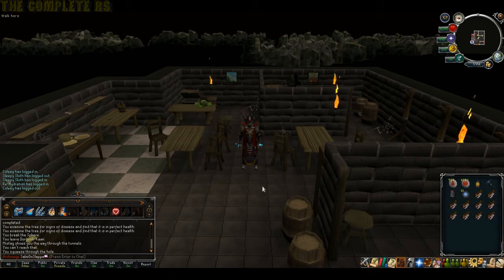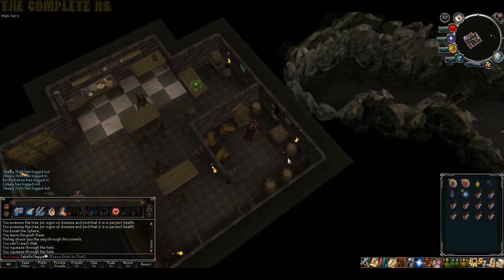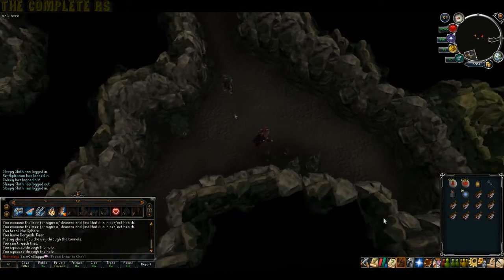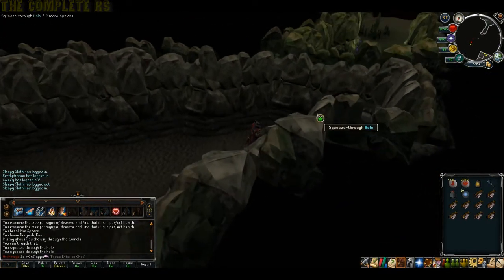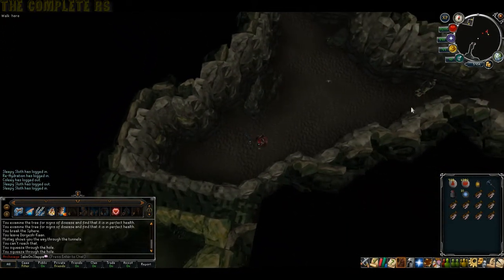Starting off we're in Lumbridge, doing a little preparation before we actually start the quest. First you want to squeeze through this hole and head into the little maze. Head directly south and clear this wall here - you need to stand one square away from it and use your pickaxe on it. This will allow quick passage between here and the Lumbridge cave system, which we'll need later in the quest to save time.